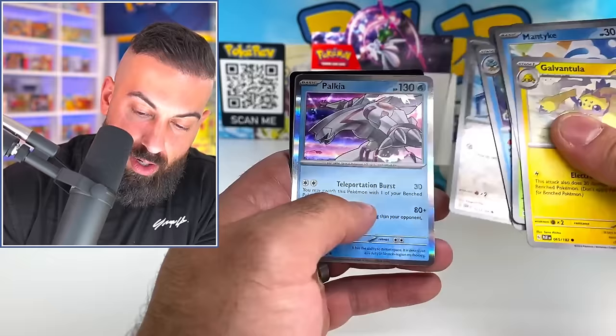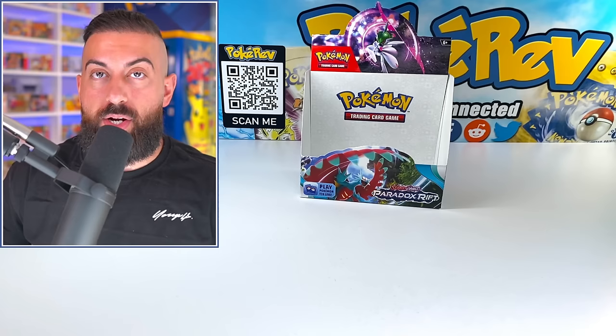Galvantula, Minun, Simipour, Paukie - a regular holo. 12 pulls. I actually miscounted - it was three illustration rares and one special illustration rare. I think we got about a normal amount of illustration rares.